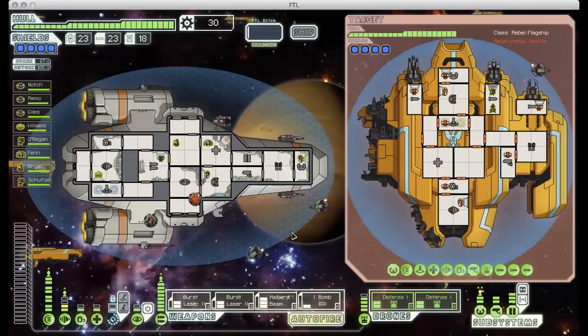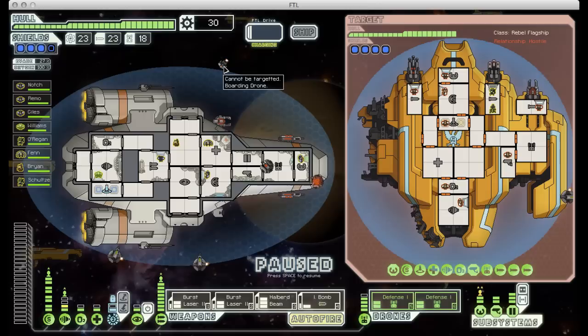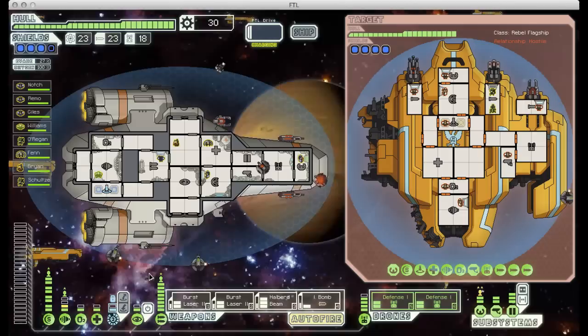Another thing you might be able to see is the flagship is sending in boarding drones. These will try to crash into your ship, and if they hit, they'll punch a hole in the hull and start attacking your systems and crew. They're a huge pain to deal with because they don't do a ton of damage, but they have a lot of health and take a very long time to disable. And the entire time, the room they're in is losing air thanks to the hole they've punched in your hull. The defense drones are good for shooting them down on their way in, but they do miss sometimes. One landed right in our teleporter room, so I'm going to have to send some guys over there to take him out before I can bring my boarding party home.